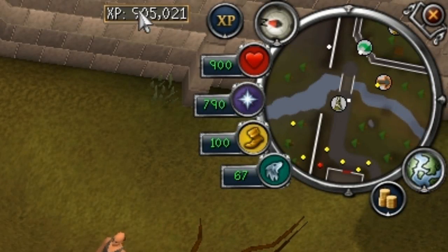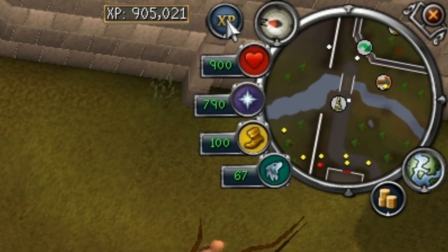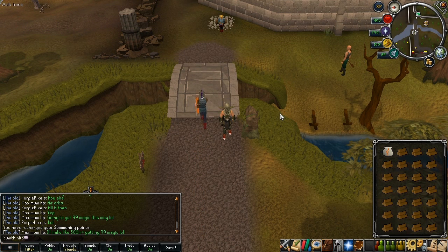I'll just show you my XP counter for today — I've got 900k XP so far today just using this method. I'm starting out in Edgeville just to show you this obelisk to renew your summoning points, because obviously using this pile load pouch will drain your summoning points, so you'll need to come here occasionally to recharge.